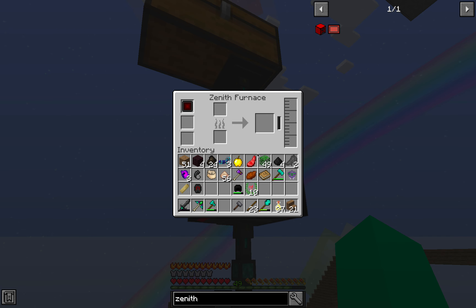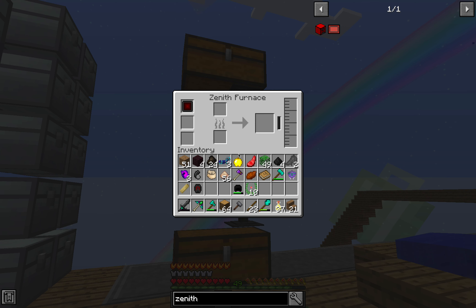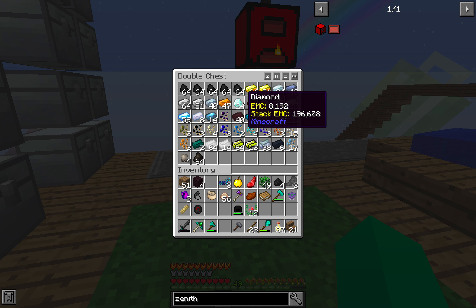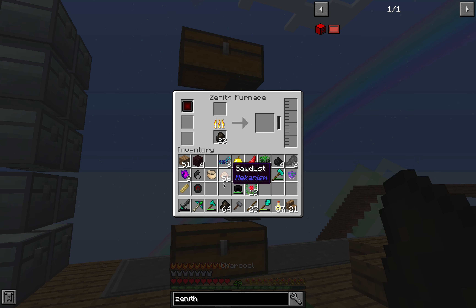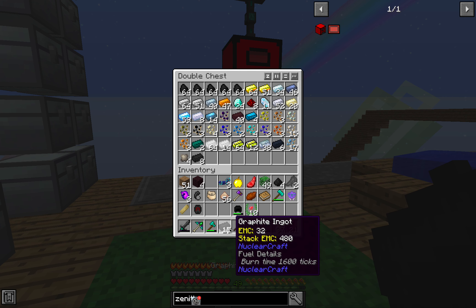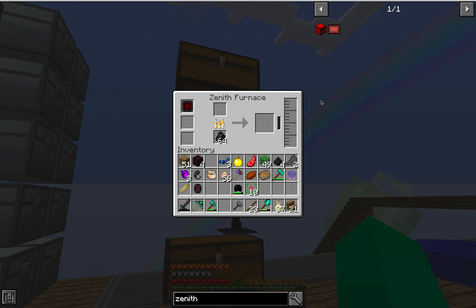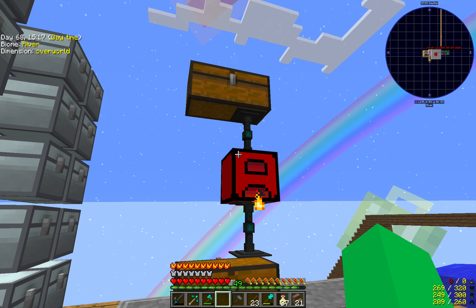The speed upgrade is useless now — this is the maximum speed already. I figure maybe this is a furnace episode. Just to prove how fast this thing is, let's put in some logs. We'd better make some more renewable fuel. It's ridiculous. Completely, utterly ridiculous. It's really, really, really ridiculous. It's crazy — absolutely crazy. Sometimes you accidentally do stuff with your zenith furnace that is as fast as the sun.